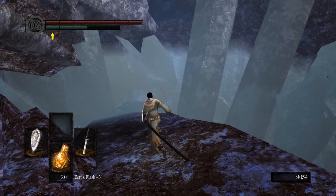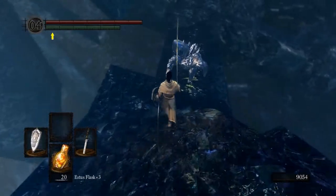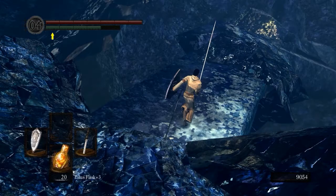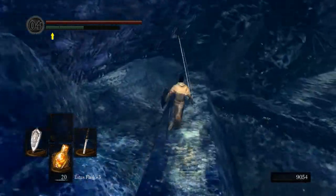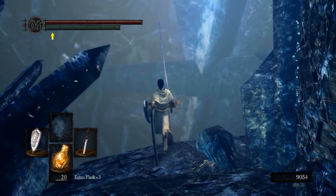Continuing on — run down here into Crystal Cave. This guy is going to come up, just run right by him. He's sleepy — he didn't even try to attack me. Come over here; there are a bunch of hidden paths in this area. Head straight out towards the walkway. This guy is actually a really tough golem, so what you want to do is avoid him.